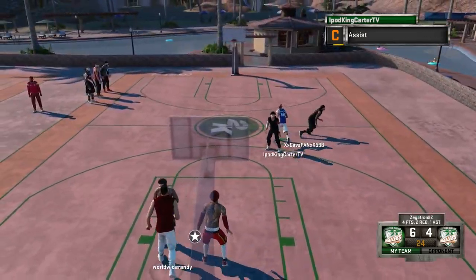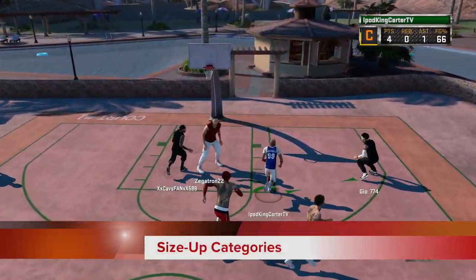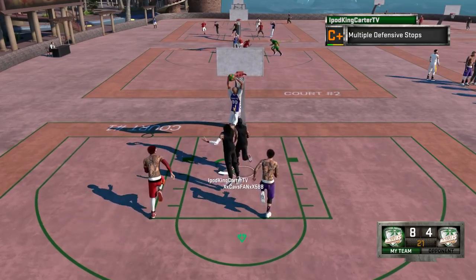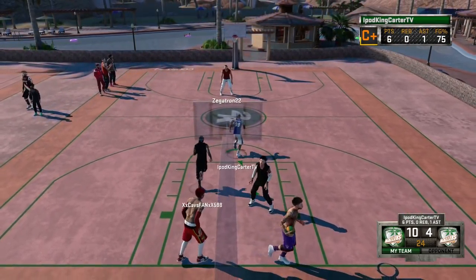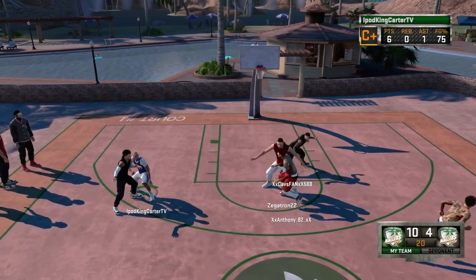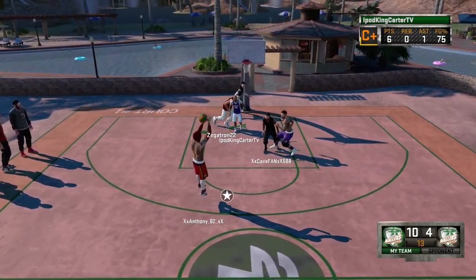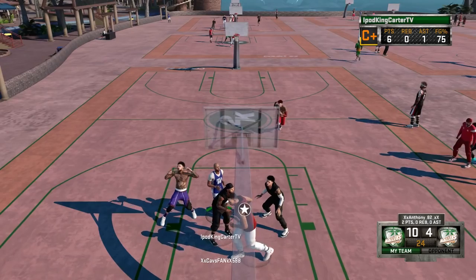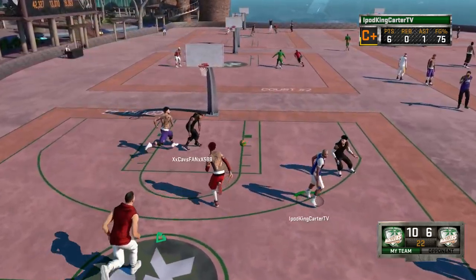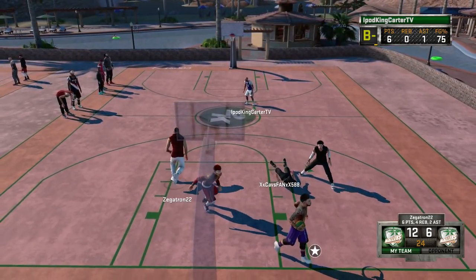One last thing in signature styles before I move on: size-up categories. 2K, please start categorizing these size-ups. Right now it's like one through nine is between-the-legs slow, nine through fifteen is between-the-legs fast. How about categorizing them so it clearly says 'between the legs,' 'behind the back,' 'yo-yo,' 'in and outs' — you know, where you're using in-and-outs. Categorize our size-ups — it would make things so much easier.